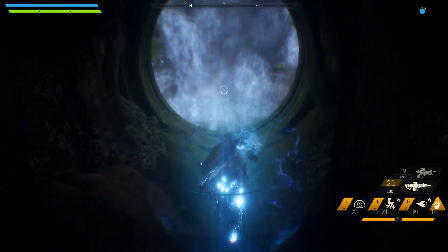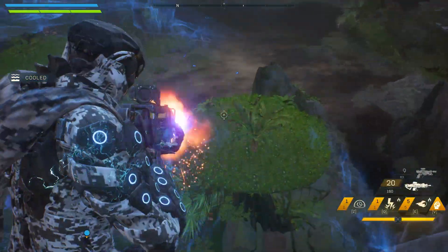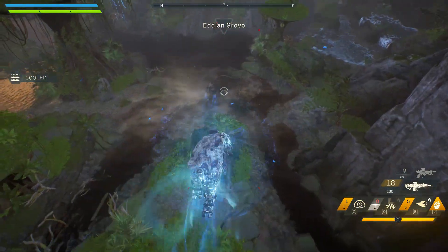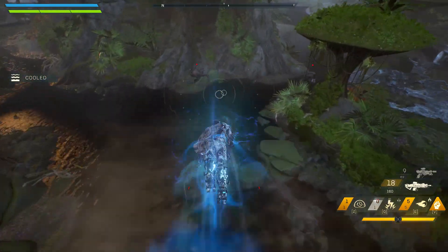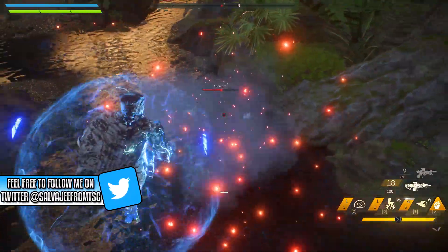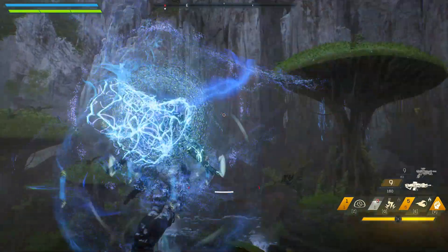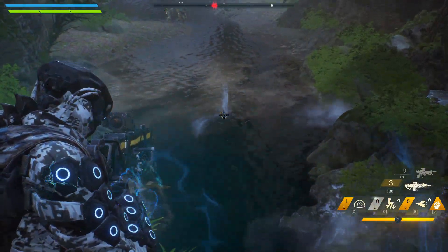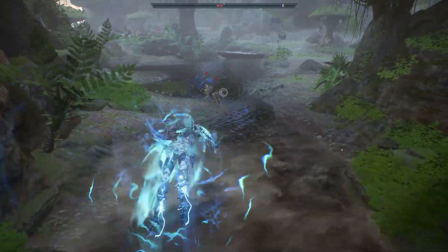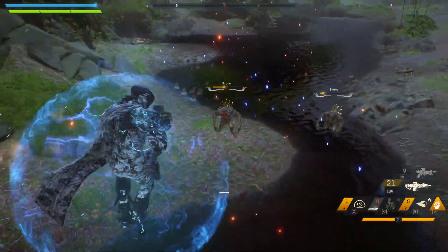It seems I do have the lightning attack — I should have gone for the ice shards so I could pull off that crazy combo. Let's take out these fools. This is the fire Flame Orb attack that you can charge up. I also got a super crazy good three-round burst rifle from playing the stronghold in the VIP demo.